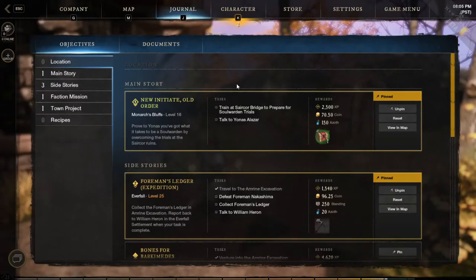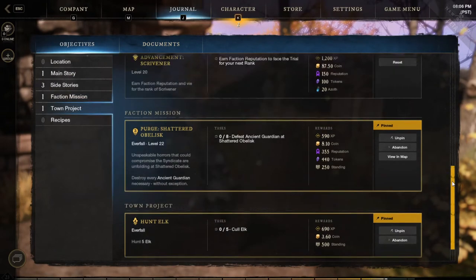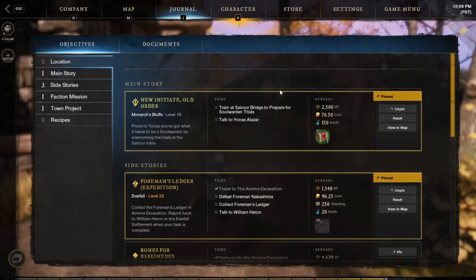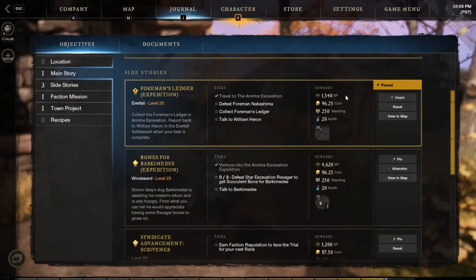The quest journal for New World is pretty straightforward, and they have the options to jump to different categories on the left side. However, they are all part of the same menu, and you can just scroll up and down and you will see them bracketed into their sections. What I like the most about their quest journal is that the rewards section is pretty clear and straight to the point. This might seem like a minor thing, but a lot of games they just use logos instead of telling you it's XP or coin or territory standing.